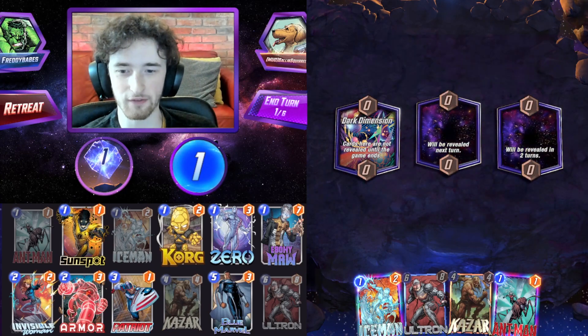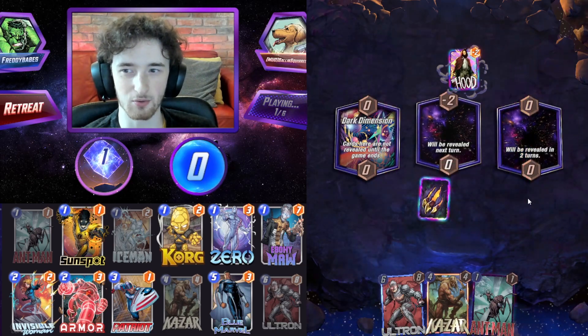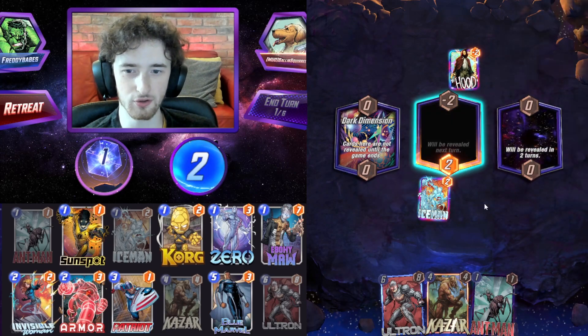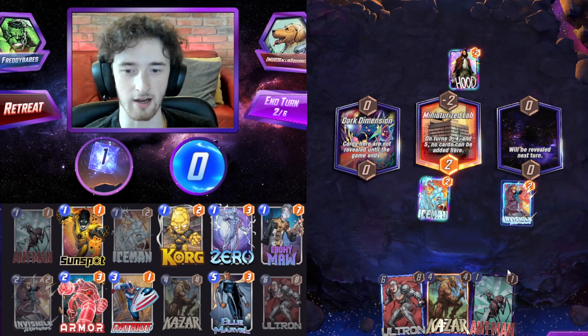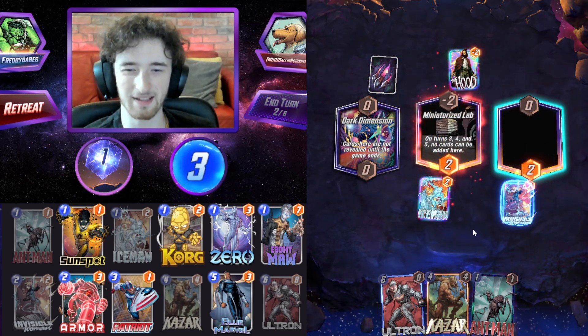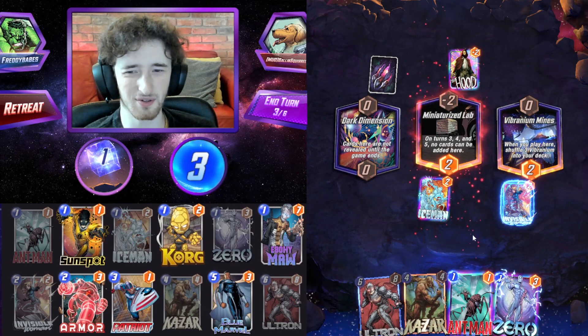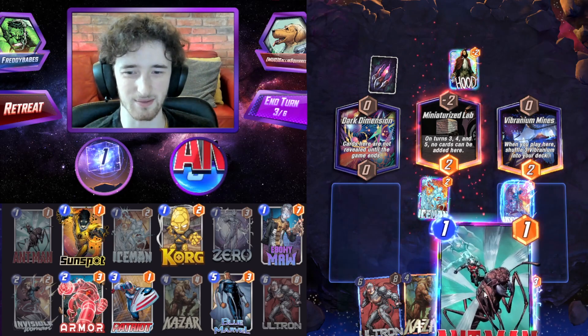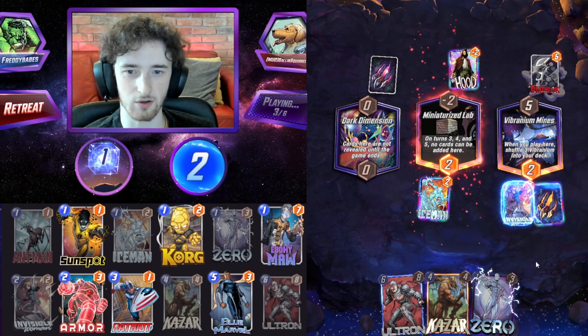Let's go for an Iceman turn one. Dark Dimension gives us essentially an Invisible Woman for free. The Hood is troubling — that's gonna mean Killmonger is a distinct possibility. Let's play Invisible Woman here on the right so all of our one-costs are protected — it's gonna be a mystery game. Zero isn't looking too good for us here. Let's play Ant-Man in the right.